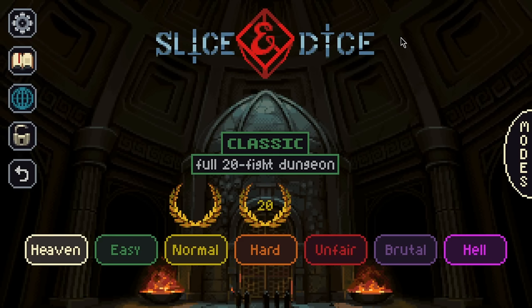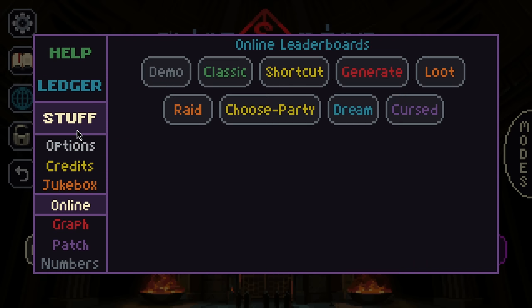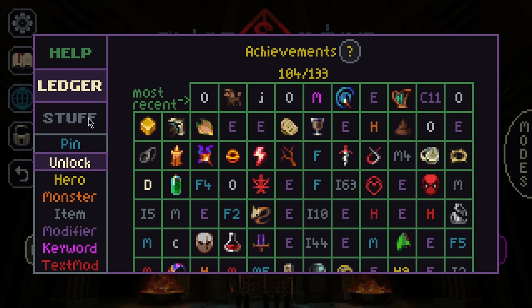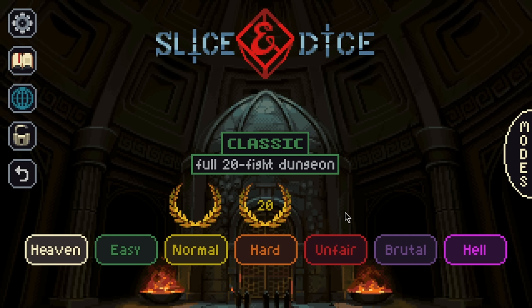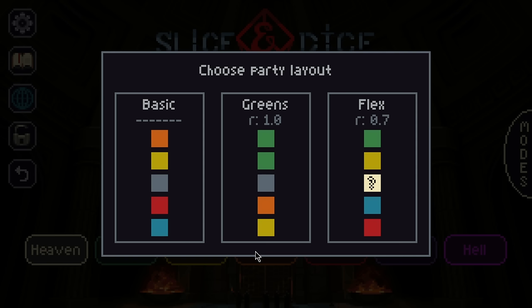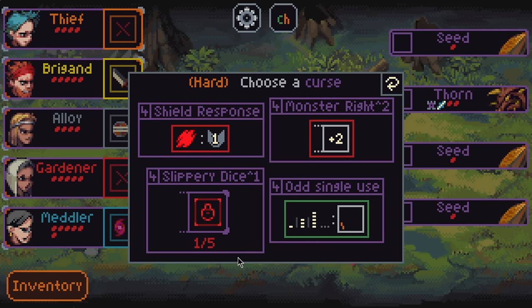Hello, welcome back to Slice and Dice, good morning! I'm doing a classic hard run this morning. Let me make sure — I think I played Generate last night actually. Okay, we're good. I just always get lost in the options menu. Let's see, I played Defensive yesterday, so let's go Basic.